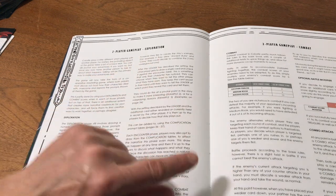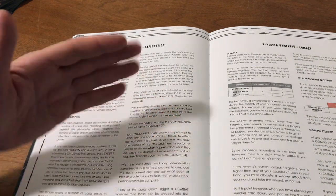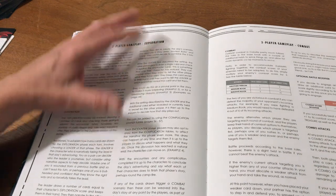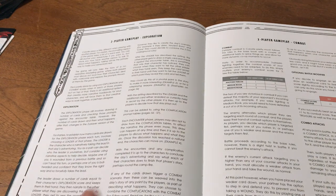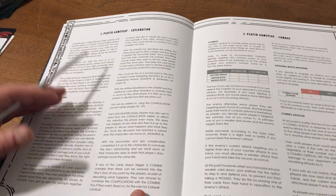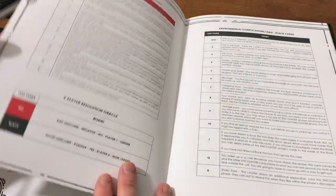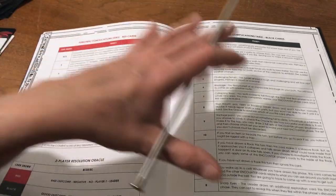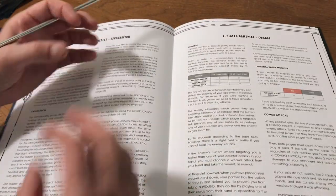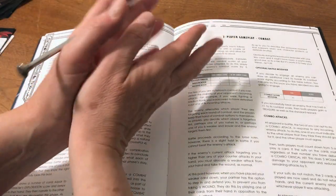The leader draws cards equal to their exploration score and keeps them in hand, putting the prompts together. The other player draws a card and checks it against the encounter table for that setting but doesn't necessarily reveal what it is — they can decide whether to tell the leader and what to make of it in the story. It could be a plot point, a description, or a complication, and there are complication tables provided.